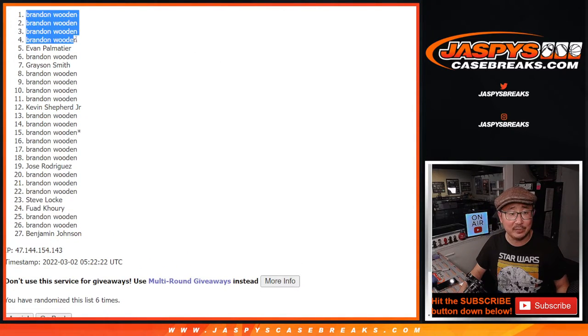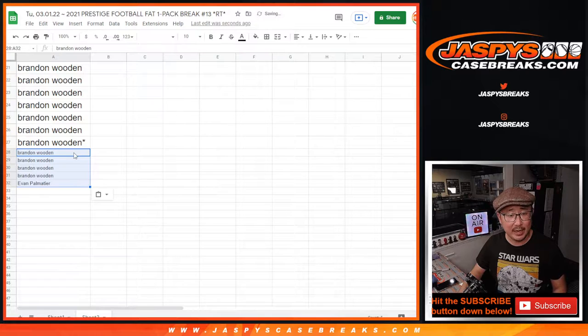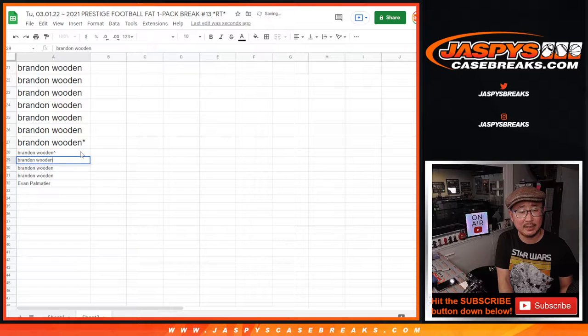He definitely had the odds with him. So it's Brandon and Evan. Some of your spots will be essentially half price — you're getting that extra spot. We'll put a little rooftop symbol next to your name so you can differentiate that from your straight-up spots.